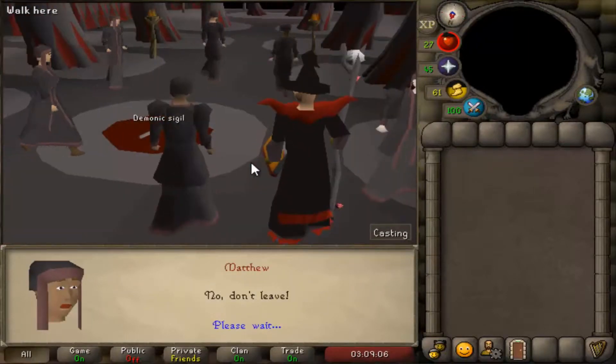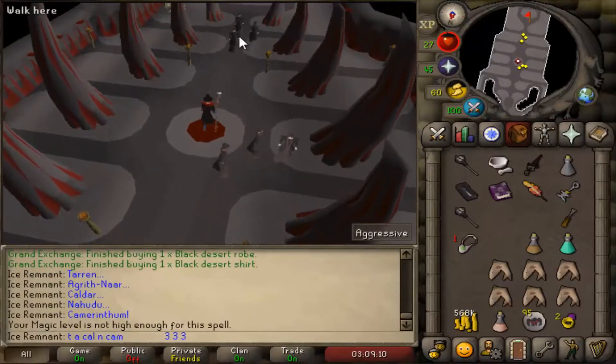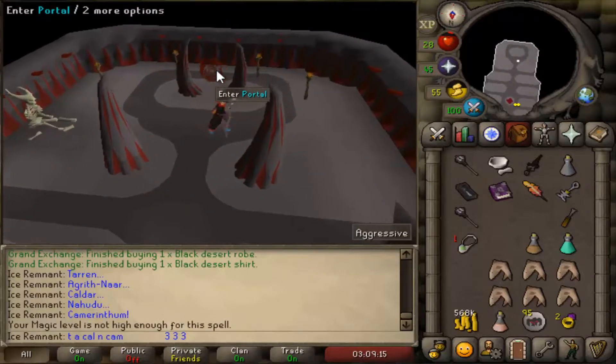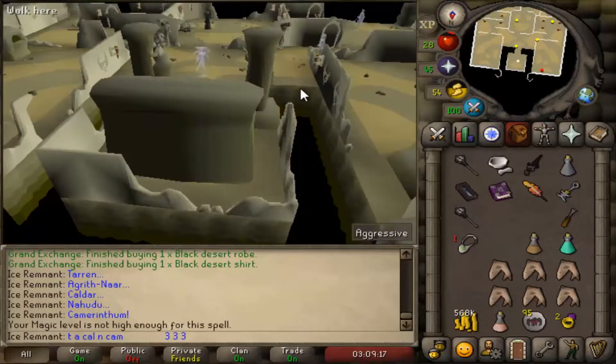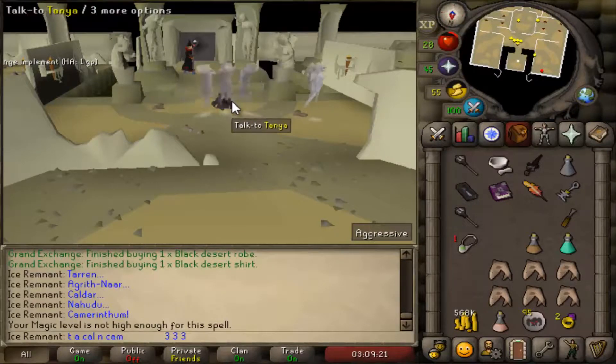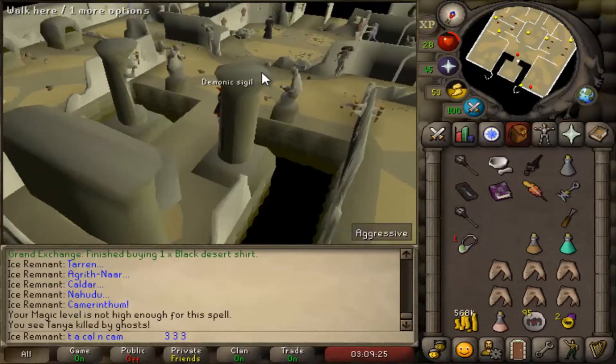Once the ritual is finished, pick up the sigil from the floor. Exit the portal and pick up the second sigil. Talk to the NPC with option 2.